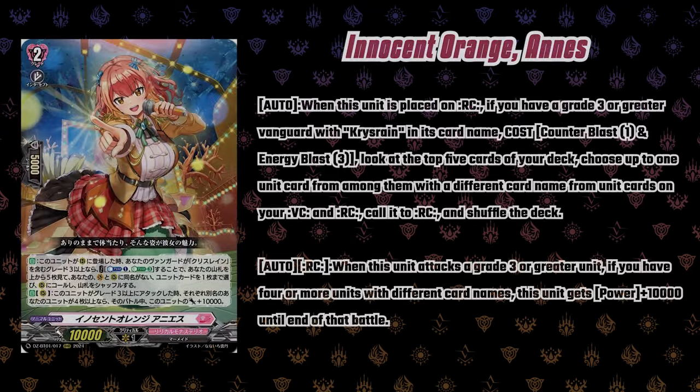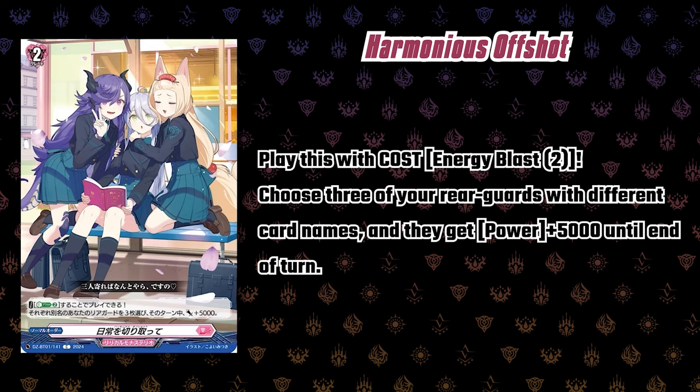The grade two rear guard, a triple R — Innocent Orange NS: when this unit is placed on rear, if you have a grade three or greater vanguard with Chris Rain in its name, once per turn, energy blast three, look at the top five cards of your deck, choose up to one unit with a different card name than any unit on your vanguard or rear guard, call it to rear, then shuffle your deck. Great for board filling with different card names. Auto: when this unit attacks a grade three or greater unit, if you have four or more units with different card names, this unit gets 10k power until end of battle. There's also a normal order — energy blast two, choose three rear guards with different card names and they get 5k.